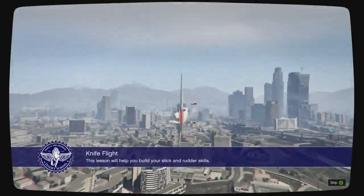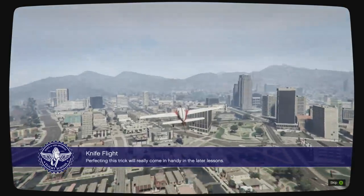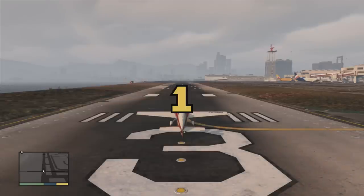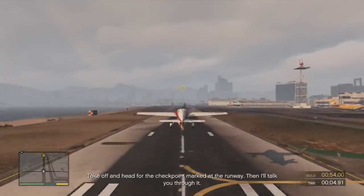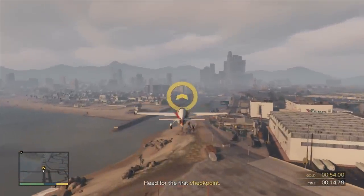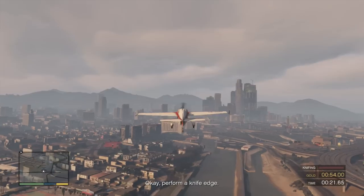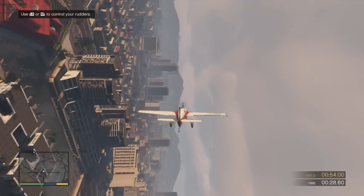This lesson will help you build your stick and rudder skills. You have to keep your plane steady while rolled over on either side. Perfecting this trick will really come in handy in the later lessons. Take off and head for the checkpoint marked at the runway. Then I'll talk you through it. A knife is one of the harder moves. You'll have to keep your wings steady and use your rudders to maintain altitude. When I give you the signal, I want you to try to hold a knife edge with your plane. Perform a knife edge. Perfect. Now hold that position. Don't forget to use your rudders to maintain altitude. Level out the plane.